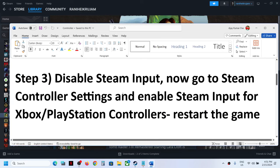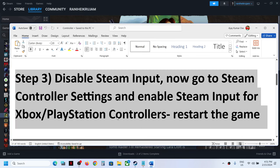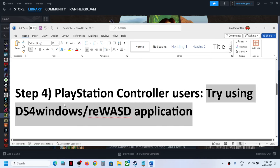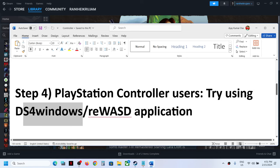Make sure you restart your game after making changes. The next step is for PlayStation controller users — you can use DS4Windows or REWASD application. Search for DS4Windows in Google, download and install it, configure your controller, and then check if the controller is working.